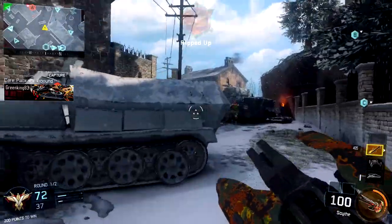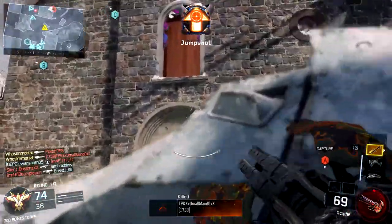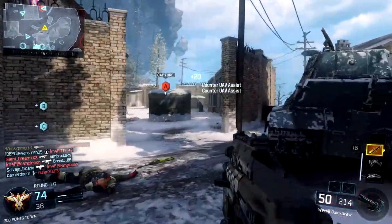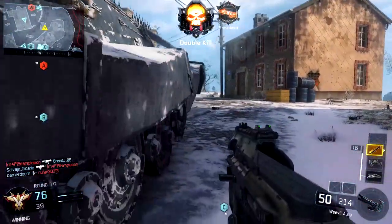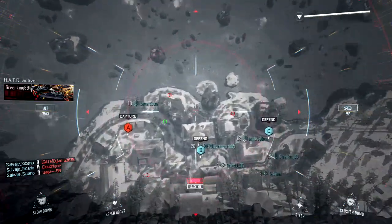I also rock grip on there because the Weevil is a good weapon especially in close range, but in medium to long range situations you do notice the recoil a little bit more, so grip helps out in those situations. We're dropping the secondary, the lethal and tactical grenades, and throwing on four perks on this class setup.